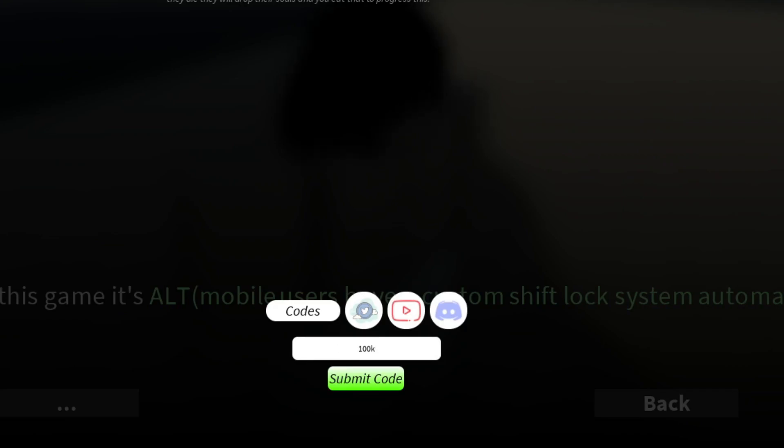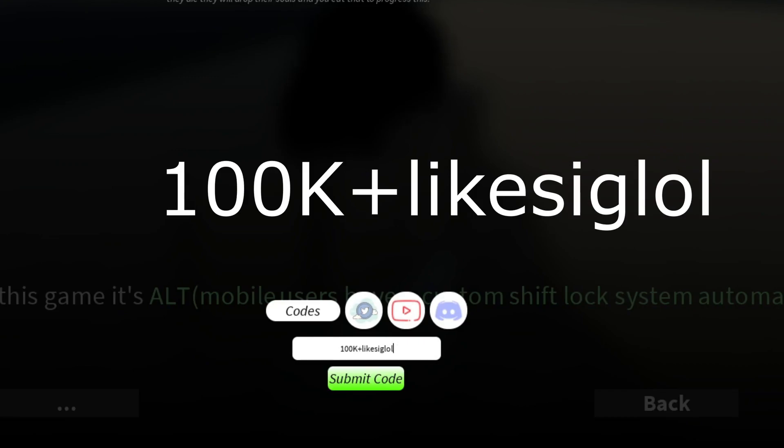The first code is going to be '100k+likesiglol' — so it's 100K, then a plus, then 'likes', then 'iglol'. This code is going to give you 2K XP, 75 clan spins, and 35 demon art spins. This is actually an OP code and it's the newest one, so go ahead and redeem it.